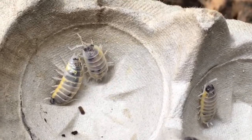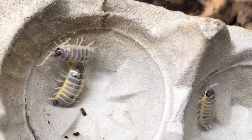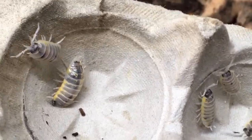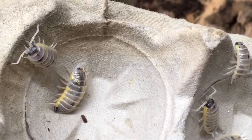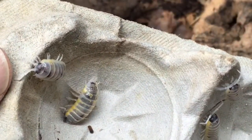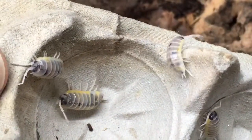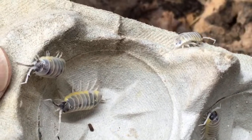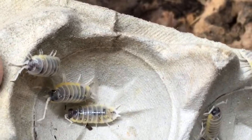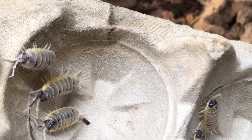What isopods are better to house with hissing cockroaches as a cleanup crew? From what I learned interviewing Kyle at Roach Crossing — because hissing cockroaches can climb and are ovo-viviparous, they don't lay egg cases on the ground, so most isopods can do really well with them. The isopods tend to do really well eating the roach poop and stuff like that.